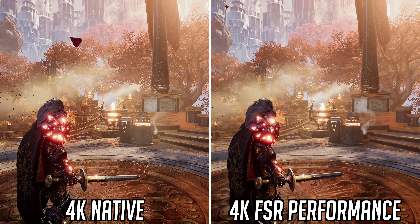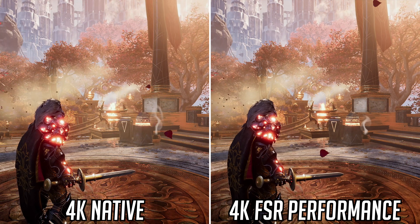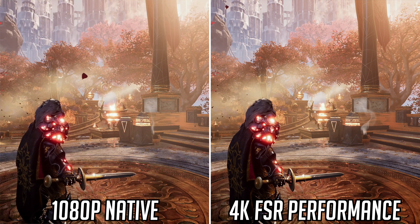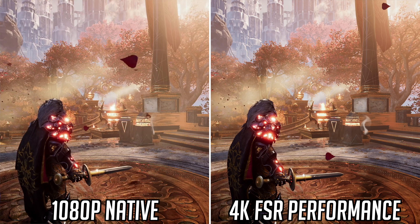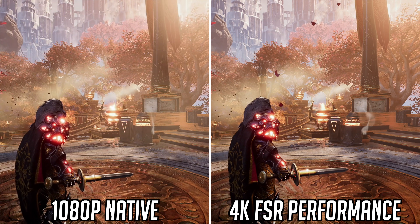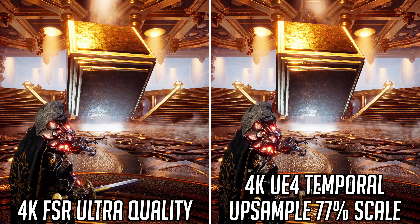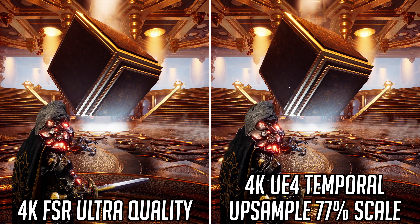FSR performance mode, which renders internally at 1080p, looks noticeably worse than 4K native, but it is a better looking overall image than a native 1080p presentation — so far FSR is improving on the visuals when compared to just manually lowering your resolution.